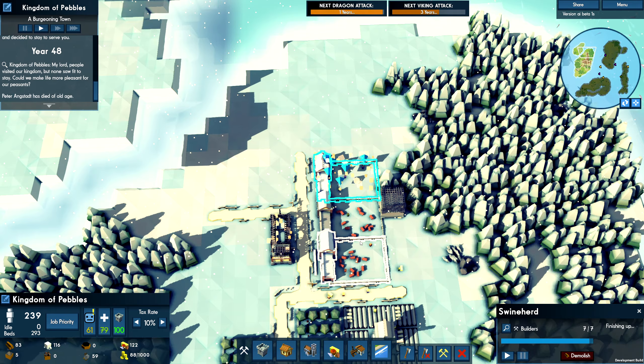Let's put in another manor. We'll put one here, and kind of want another one here too. Just need to wait for the wood to come in. Let's go ahead and harvest some of this — we've got plenty of wood around here.